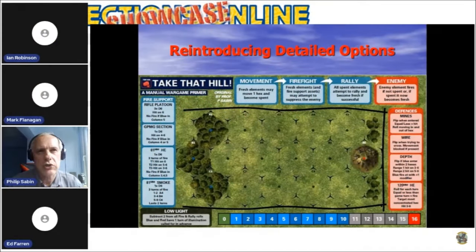As we discussed in more detail in a presentation at the Connections Online Showcase event a year ago, the distinctive feature of all these designs is that players must apply classic principles of fire and movement, advancing some units for a decisive close assault, while other units fire to suppress the enemy and stop them cutting down the exposed advancing forces.